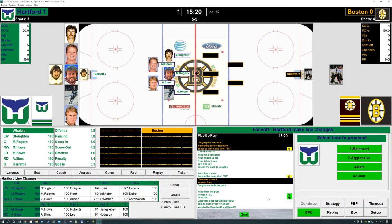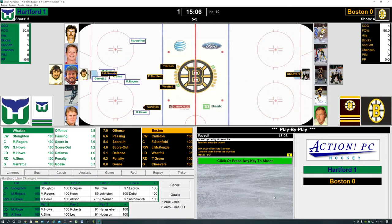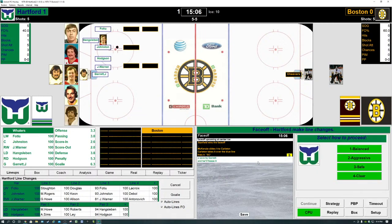That's the second goal for Allenson on the season. Assist number two for Douglas and number three for Kean. 1-0 Hartford. On the ice is the first line for the Whalers: Stoughton, Rogers, Gordie Howe, Mark Howe, and Al Sims. Rogers does battle with Stanfield — Stanfield wins it. Carlton, Westfall, Stanfield, Green, and McKenzie battling Mark Howe and Al Sims in front of Garrett. Carlton puts the shot towards Garrett — Garrett saves and covers up. Face-off in the Whalers zone with 15:06 to play in the first period, 1-0 Hartford.